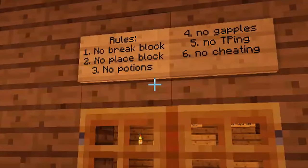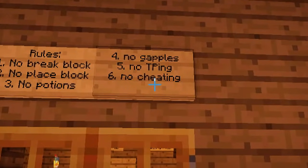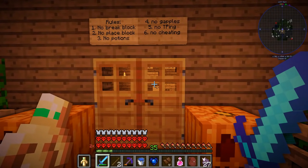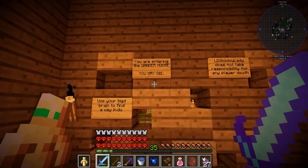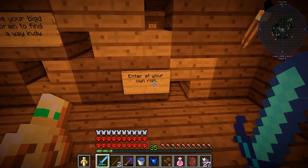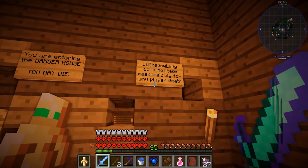Rules. No break block. No place block. No potions. No gaples. No TPing. And no cheating. Do chorus fruits class as teleporting? Yes they do. You are entering the danger house. You may die. Use your big brain to find a way in. Enter at your own risk. LD Shadow Lady does not take responsibility for any player death.